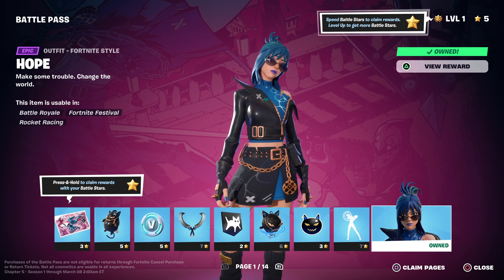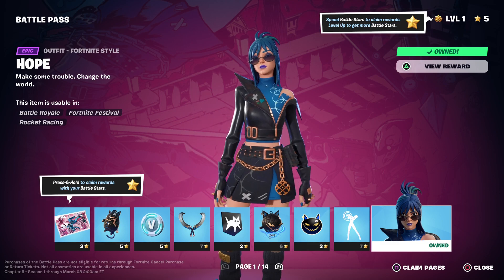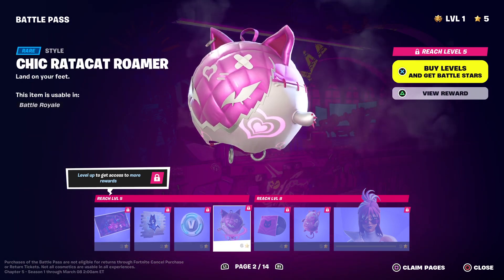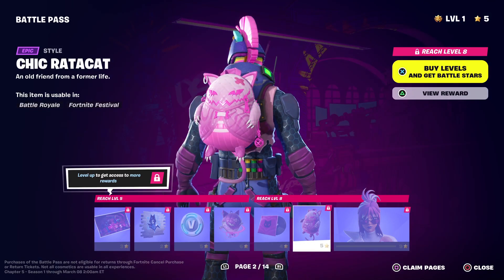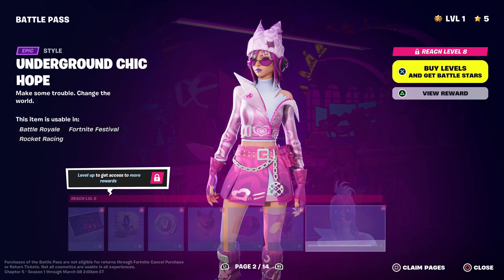We have Hope herself, which you can use in Battle Royale, Fortnite Festival, and Rocket Racing — which will be separate videos, I suppose. Next, we have the Underground Chick Hope, which comes with a Spray, 100 V-Bucks, a style for the Rattacat Roamer, a Track Jam, a Back Bling style, and a Full Style for her.